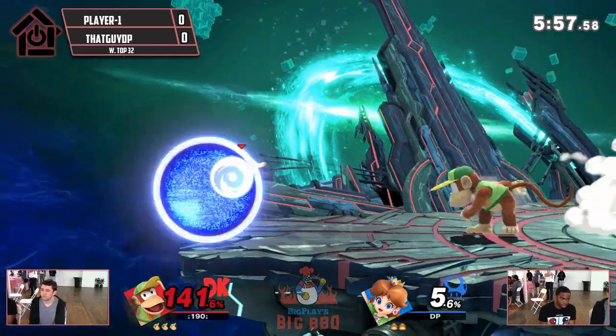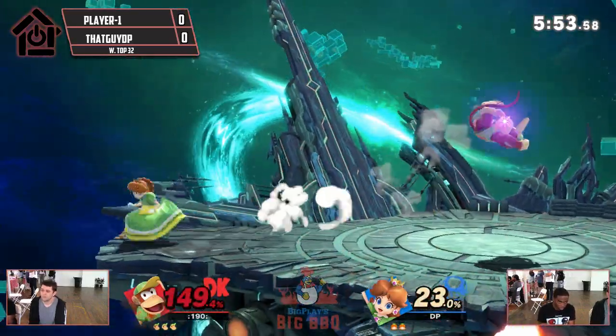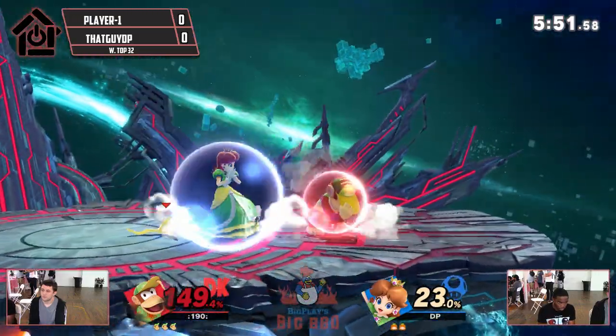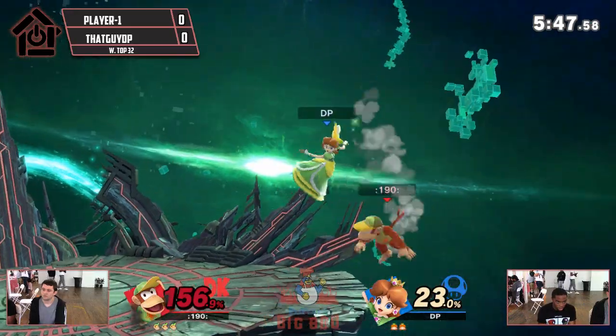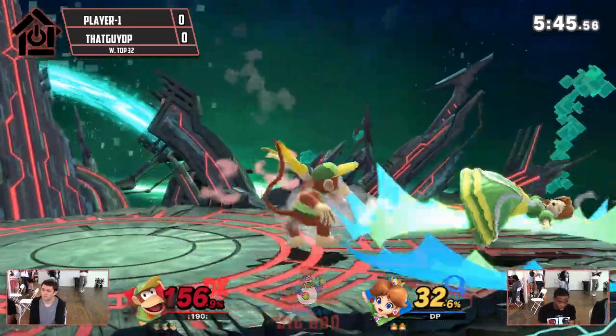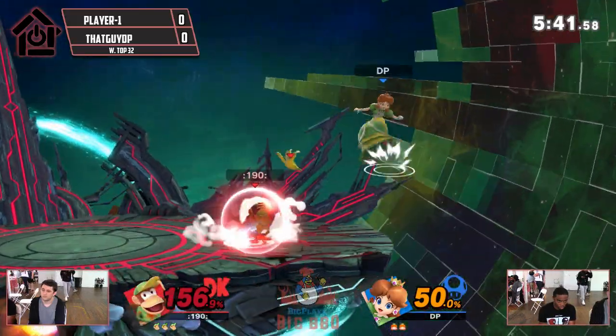Looking for a barrel. Safe recovery there, somehow. DP's looking for something here, gets a weak hit in unfortunately. And at this percent you want back throw, back air, side-B forward. Actually, she has a lot of kill options.